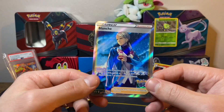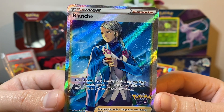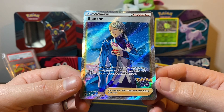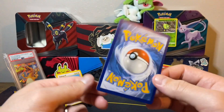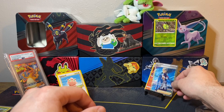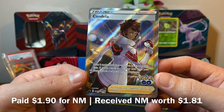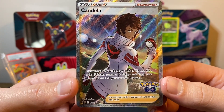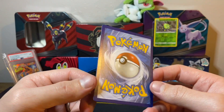We do have another Sword and Shield promo in Blanche, who is looking good in this. I was team Mystic — wait, no, I'm the yellow team. But yeah, this is not a bad-looking promo. I didn't get all three separate ones so I figured I would get these promos individually just to save a little money. And we got the Candela — very good artwork as well. Sometimes the back poses aren't that good, but this one just works. A little stylish, a little bit of attitude. Definitely appreciate it.